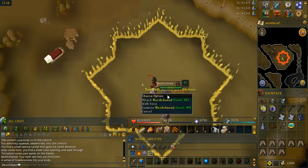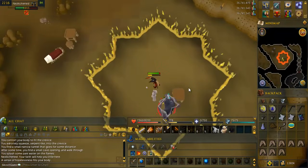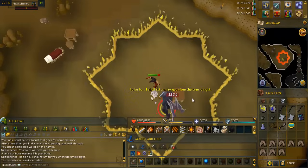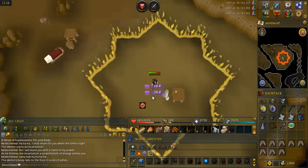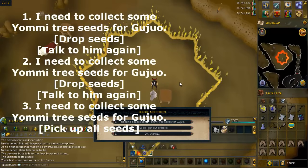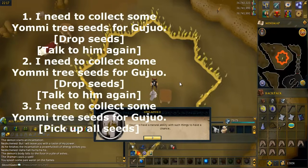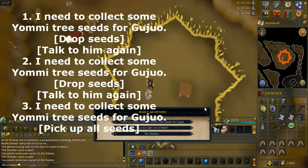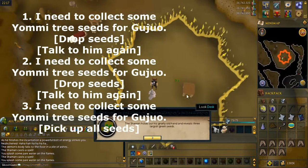Go into the cave. Use the golden bowl on the firewall to get inside. Use the binding book on the guy to summon a demon and kill the demon. Right-click the guy, talk to him, and say I need to collect some yummy tree seeds. Drop the seeds, talk to him again to get more, then do it one more time and pick up all the seeds that you dropped.